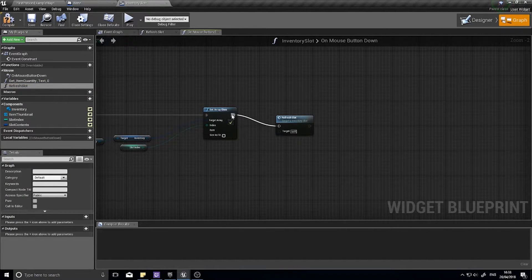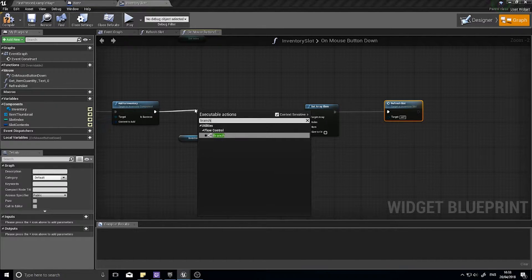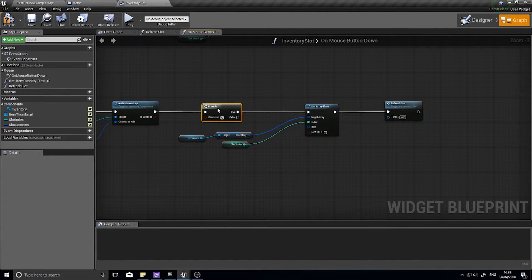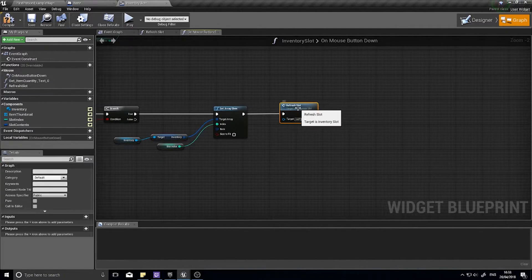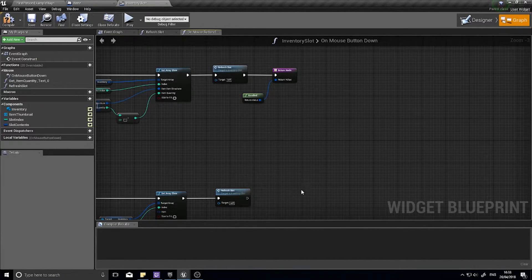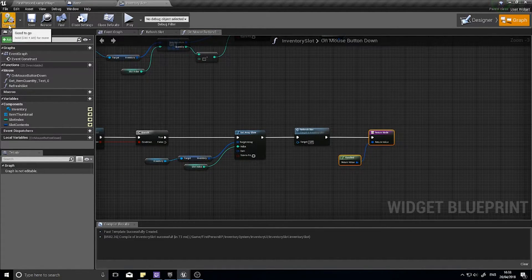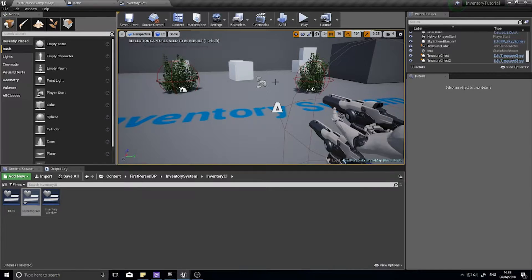I forgot to hook up 'Is Success', so we need to branch in here before we go anywhere, because we don't want it to remove the item from the inventory if we weren't successful — otherwise it would just disappear. So if it is successful, we then empty the slot and refresh the slot. We're going to add another return node — copy the one from above and put it back down here making sure 'Handled' is plugged into it. Then click Compile.